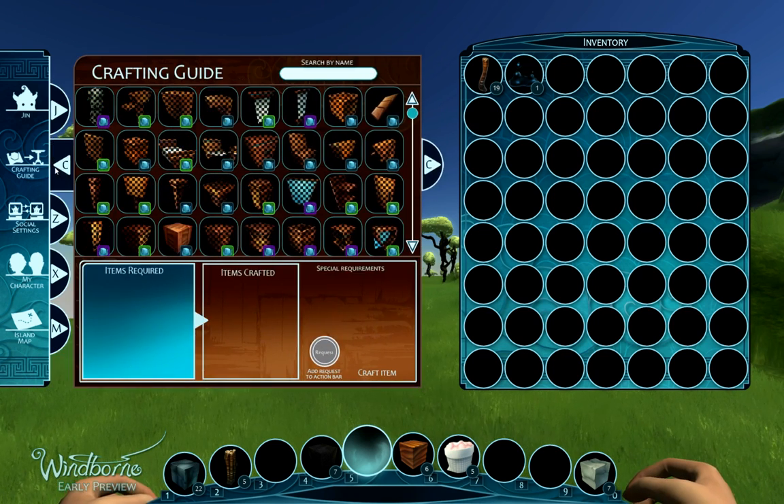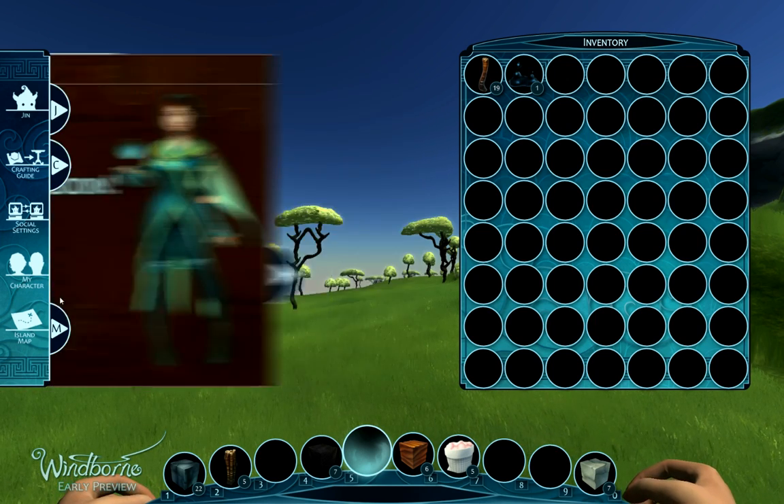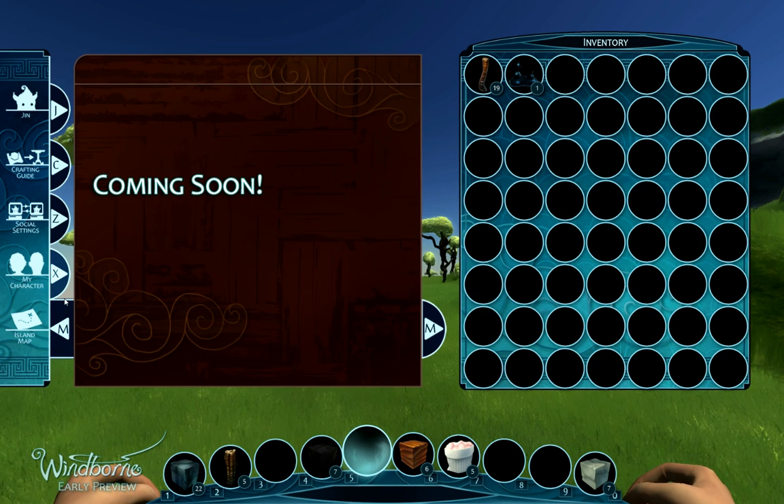So if we click this little half bubble here, it'll expand out and you can see it. You can click any of these half bubbles to see what they would look like when they are actually in, but for now they're just coming soon screens.